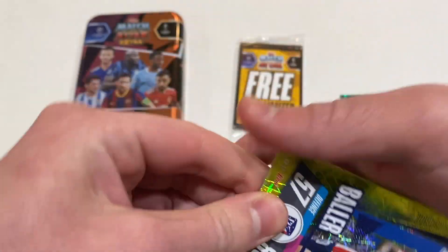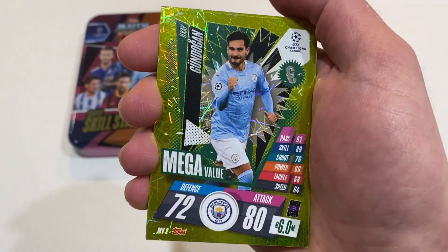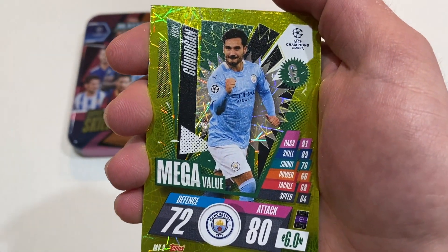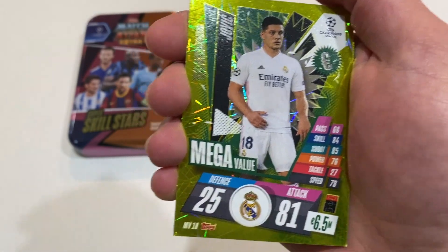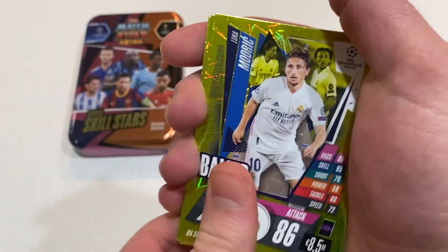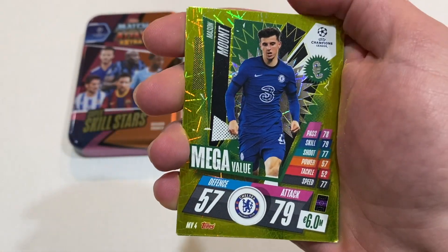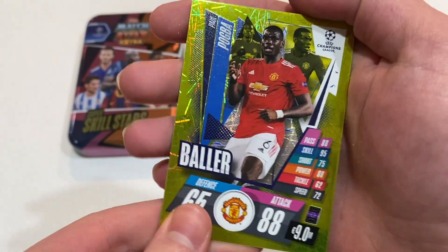Now for the rest of the inserts. We've got a Correa baller, Gündogan — maybe they're playing really well as a side this year — Savalos baller, Jovic, mega value Luka Modrić baller, Mason Mount — mega value — and Paul Pogba baller.